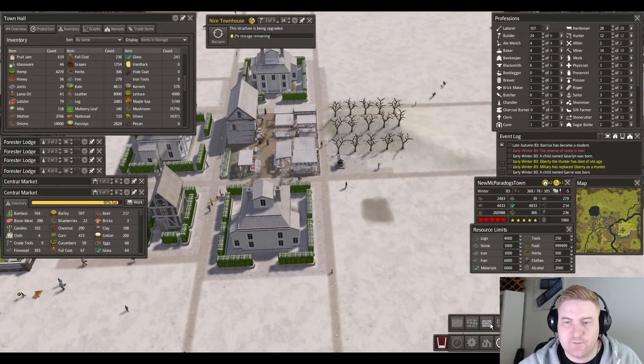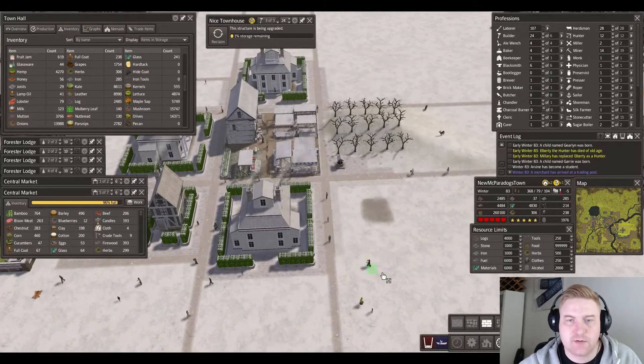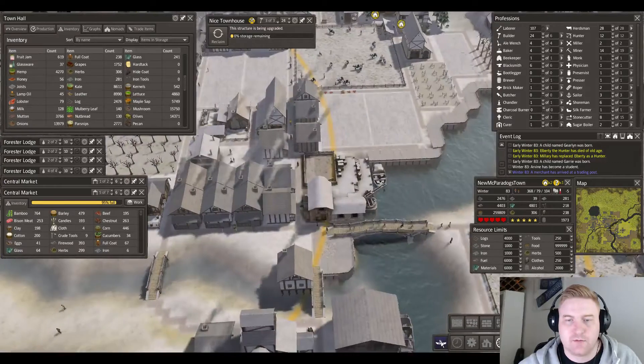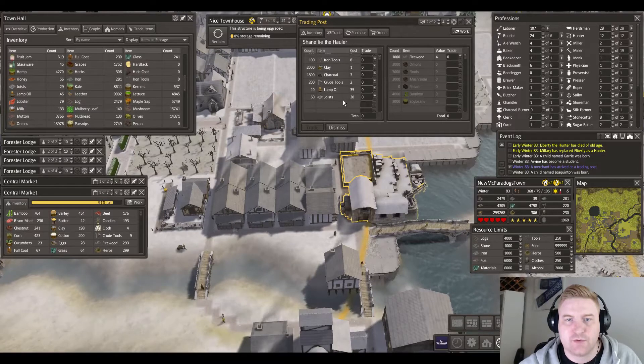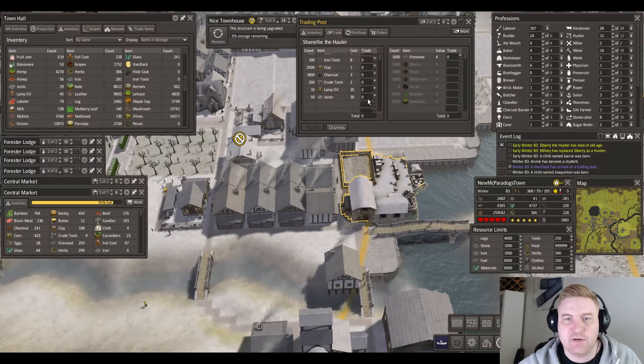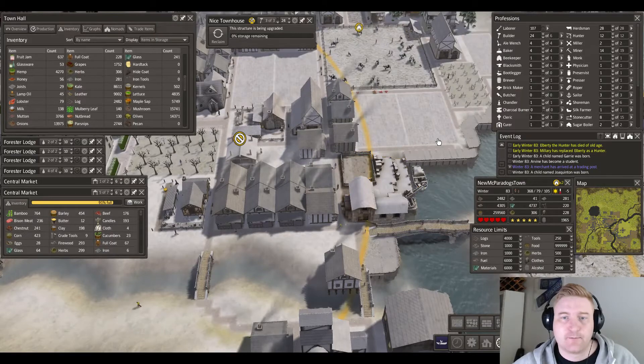We need more road on this side as well — brick road going that way. Steel tools, crude tools, joists, and lamp oil — let's get all that. 50 joists and 10 lamp oil because we need so much of that. That will be 463 total. Trade, dismiss — there we go.